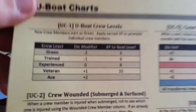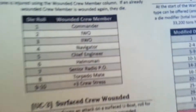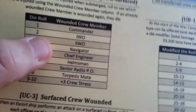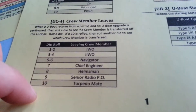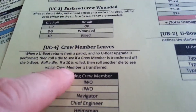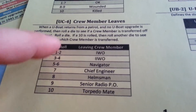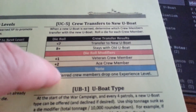There are also crew charts showing the die modifiers and XP required to advance your crew to the next level. If one of the crew is wounded while submerged, you determine which crew member gets wounded. On the surface, you roll for each surface crew member when there's an escort attack. After every patrol you roll a die, and if you roll a 10, one crew member leaves the U-Boat or gets transferred. You roll to see which crew member leaves. If you get a new ship, you roll to see which crew members transfer and which ones don't.